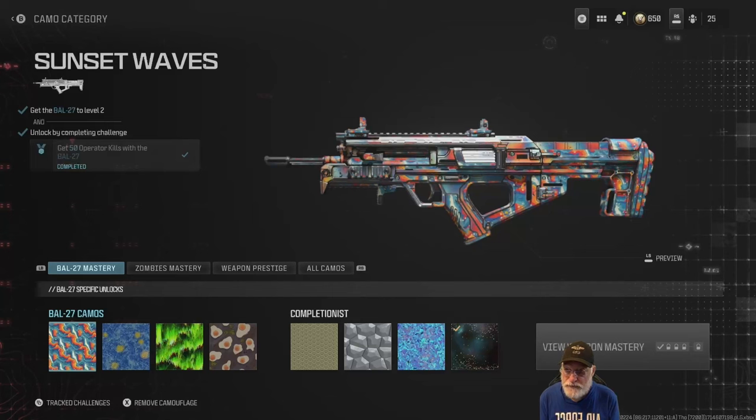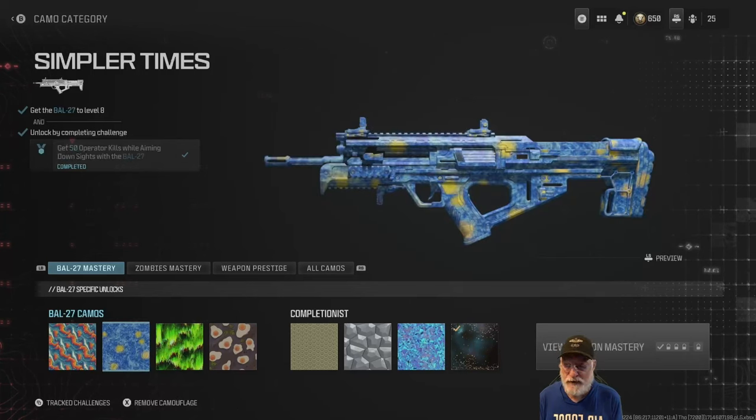Let's take a look at the camo grind. The first is the Sunset Waves camo — you have to get the weapon to level two. I recommend using one of those double XP weapon tokens; you should have a lot saved up if you've been progressing normally through COD. It took just one 45-minute token to get the thing completely ranked up for me. At level two, which will be your first game, you can start knocking off those 50 normal kills. The Simpler Times camo requires 50 normal kills while aiming down sight — so that's 50 normal kills twice. It's not challenging, but you have to be at level eight.